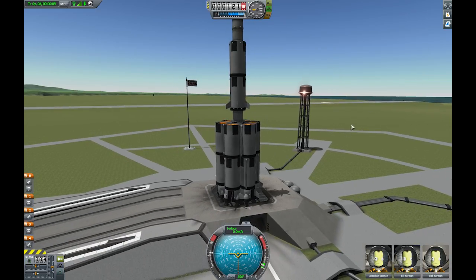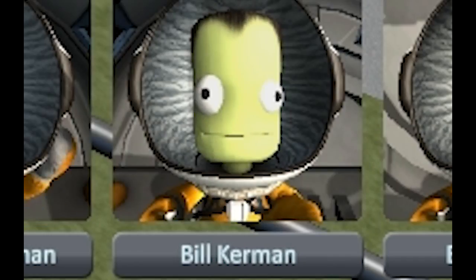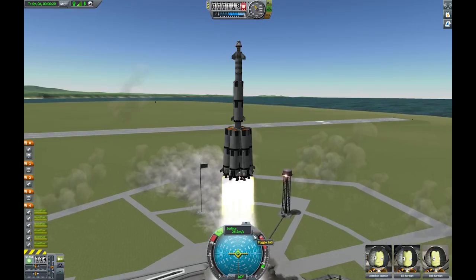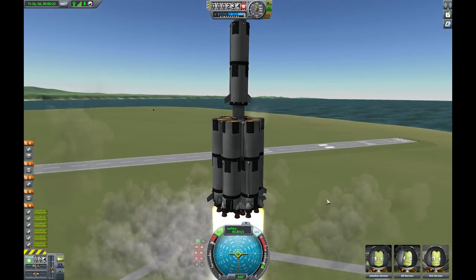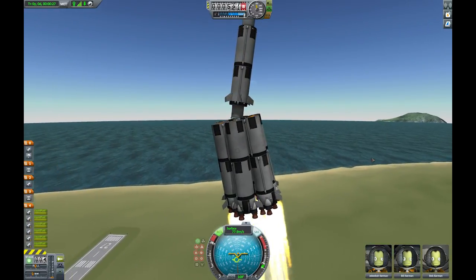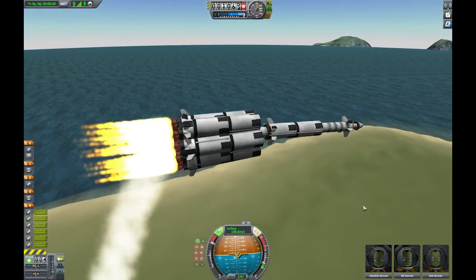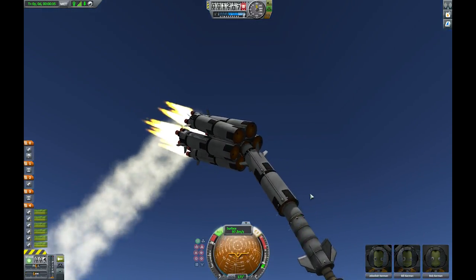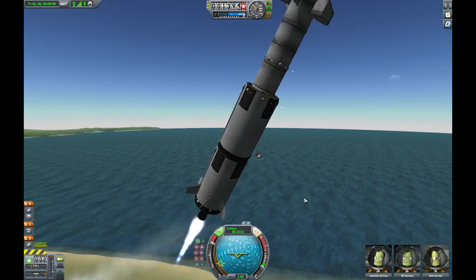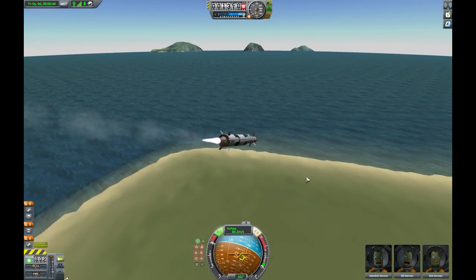Alright, here we go. So I guess we'll just put the throttle right up, 'cause we don't do things by halves here. We got Jeb, Bill and Bob. Let's do it. Hey, there we go. Now turn on the things that help us fly straight. Hey, don't worry guys, it's meant to bow like that. Oh wait, no, no, no. Wait, what's happening? Have we separated? Oh kids. This is not... Whoa, what about my directional rockets? Alright, that's okay though. We still got the other engine. It's alright, it was built for that to happen.